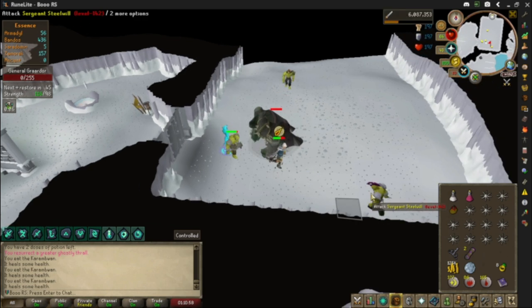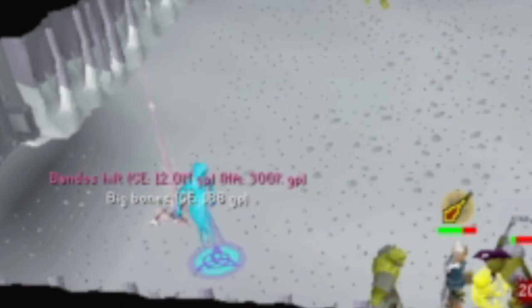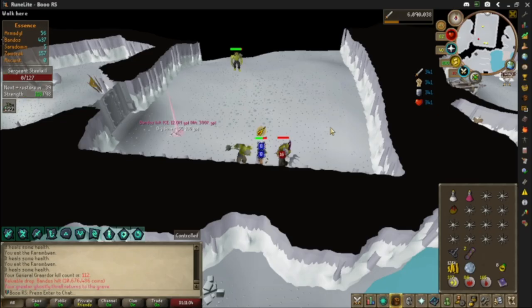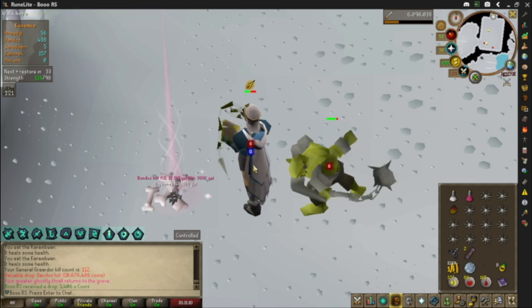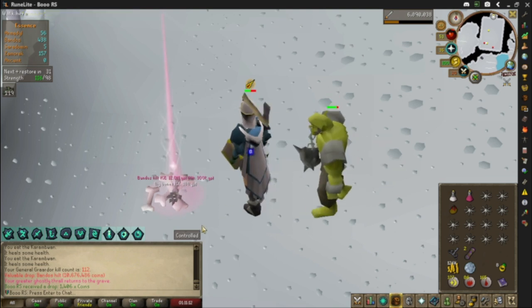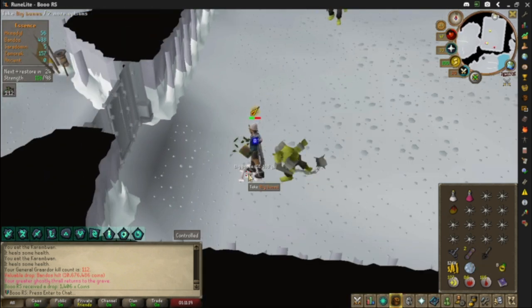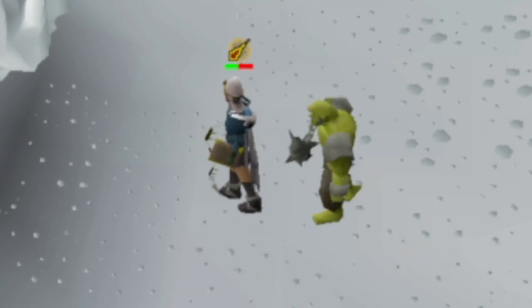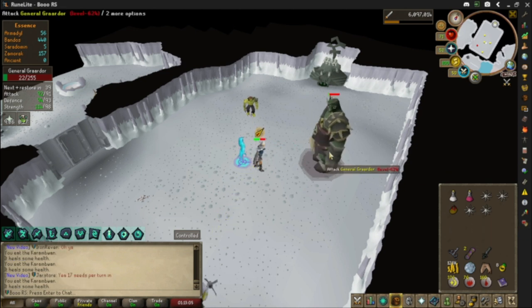Three food for that run. And a drop? No shot — oh my god! We got the Bandos hilt! We got the Bandos hilt! That is amazing! We just got the Bandos godsword — let's go! Back to back drops for kill 1-13.